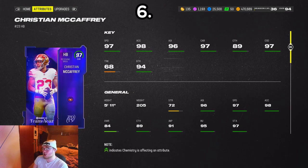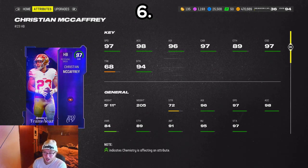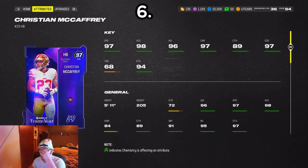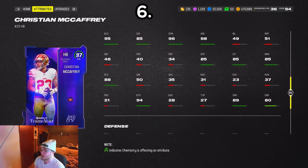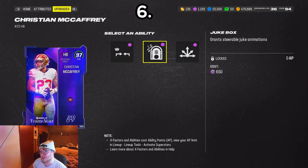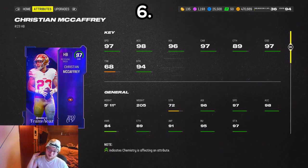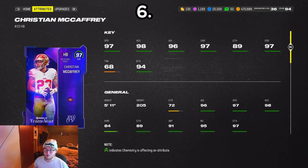Number six: Christian McCaffrey. He has so many cards — the Team of the Year, the Super Bowl card, and the Honors card. The Honors card was the worst one, but the Super Bowl and Team of the Year cards aren't that different. His Team of the Year card is really good — nice running back stats, good catching stats, good route running with 89 short route running. He gets Jukebox for zero, Short and Elite for zero, Route Tech for one, and Human Joystick for zero. He's going to be nice in the pass game. Starting with McCaffrey, every running back from here on is just elite.